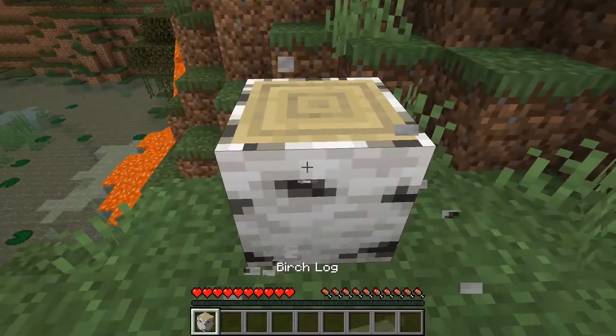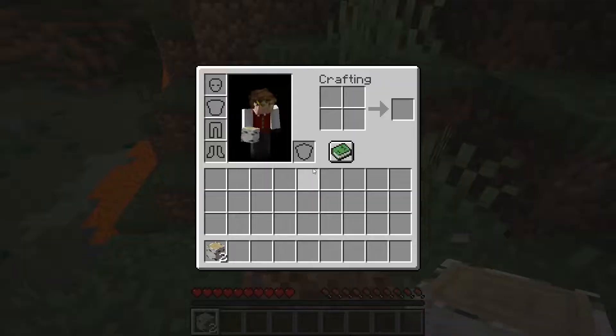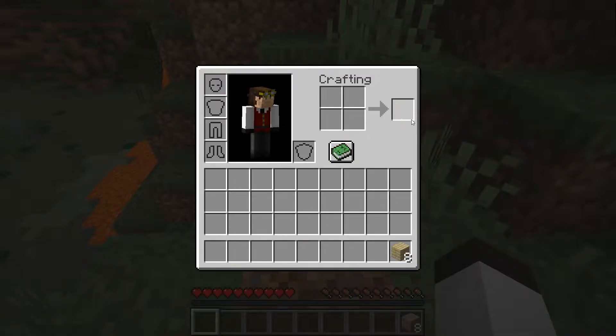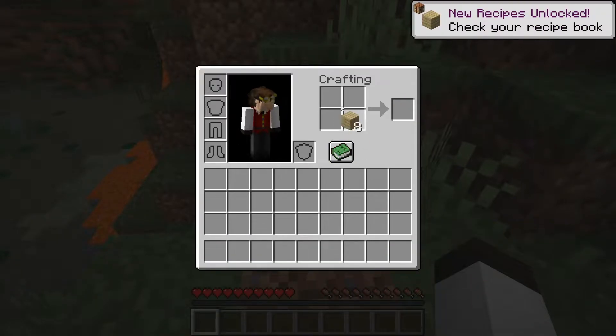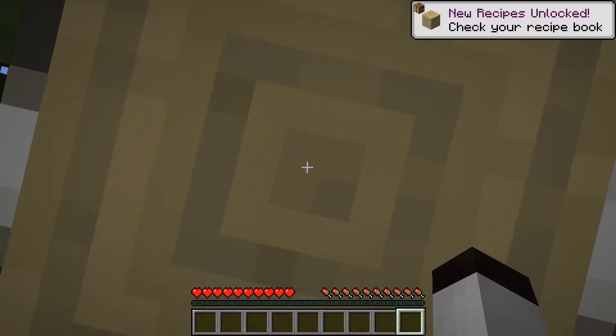And that's good. So if we do this — and if I take that and make some birch planks — there we go, we get new recipes unlocked. So that means I definitely have not done anything with this. That's awesome. Let's get that done and get some more of this wood.